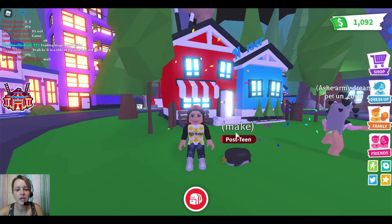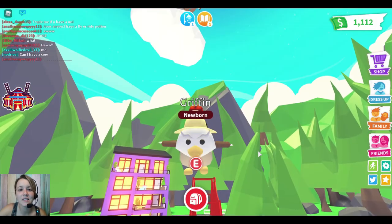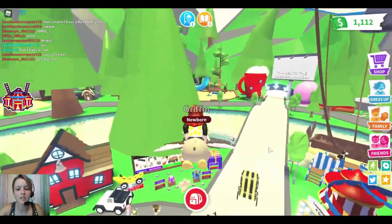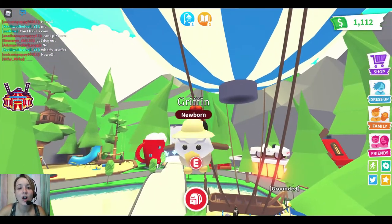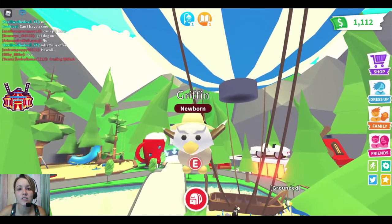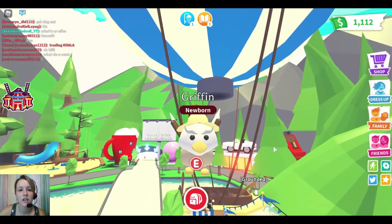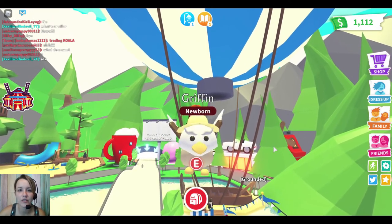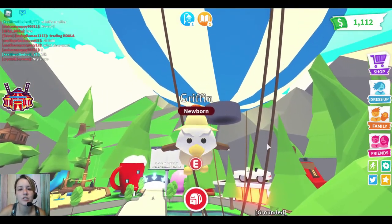If you stuck around this long, here's how to enter our next giveaway. Our next giveaway is going to be for a flyable newborn griffin. I love the flyable pets — you can get up really high and overlook Adopt Me. This is a Robux pet along with a flyable feature, because in order for your pet to fly you need to buy a fly potion. So around nine dollars total — the griffin is around six dollars and the fly potion is around three dollars. Plus we're going to include this really adorable gardener hat from the hat shop.